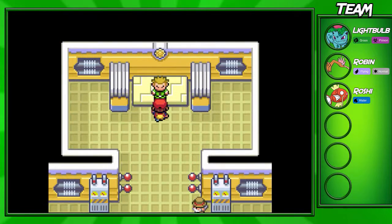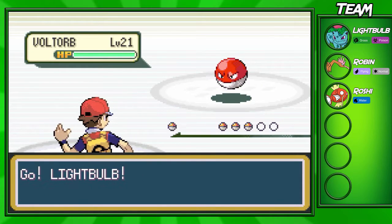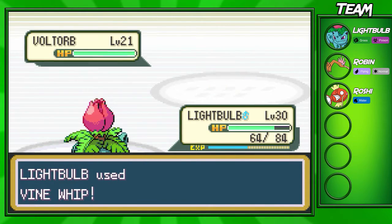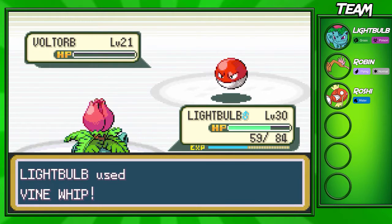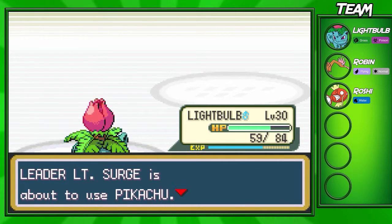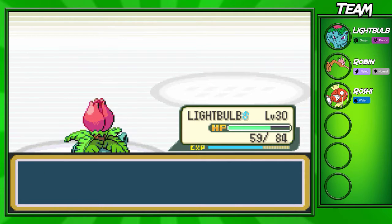Pokemon healed — now it's time to challenge Lieutenant Surge. He's an Electric-type gym leader, so watch out for strong Electric moves. He runs Voltorb, Pikachu, and Raichu. Raichu is level 24, Pikachu is level 18, and Voltorb is level 21. He sends out Voltorb first — that's an easy kill for Lightbulb since we're a higher level and hit super hard. Again, if you're struggling, grab a ground-type from Diglett's Cave or get a Sandslash.